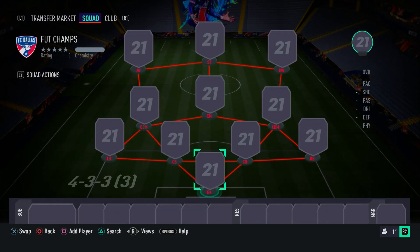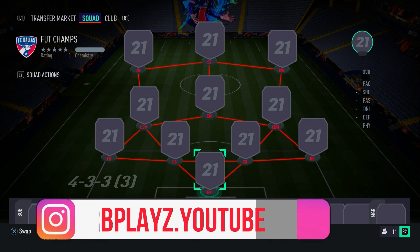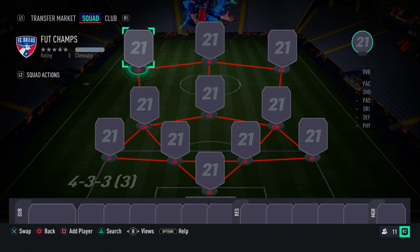So as you can see on your screens right now, for this insane 400k hybrid, the formation you want to use is the 4-3-3 variation — just for chemistry reasons. At the end of the video, I'll show you what formation you should switch to in-game. Let's just get straight into it.